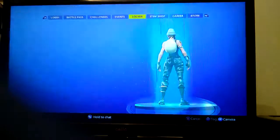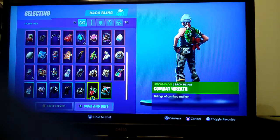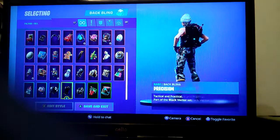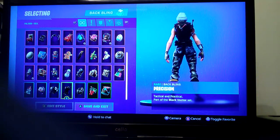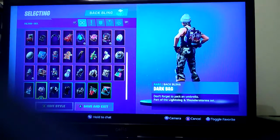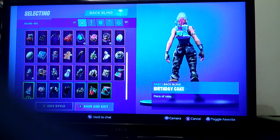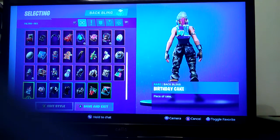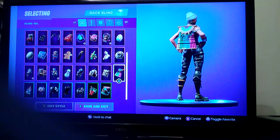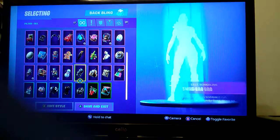Now on to back bling. The only two green ones I have are Trail Trooper and Camo Combat Wrap. I have Standard Issue, Precision, Little Curve — which you get for free if you complete some challenges — Dark Bag, which is what you get when you buy Dark Bomber, and Birthday Cake, which you got when you completed the challenges on Fortnite's first birthday. I also have Wayfall, which I really like but never use, and Uplink.